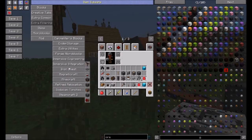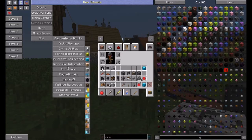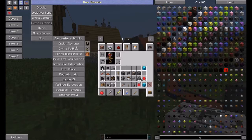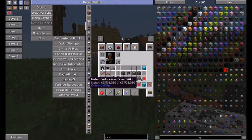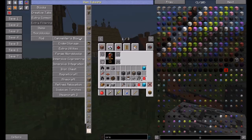I've got Magneticraft soda can torches, Steam Craft 2 relocation, iron chests for added storage, Immersive Integration, Immersive Engineering, Forge Microblocks which is needed for Magneticraft, and Extra Utilities — though I'm going to be disabling some more of the recipes in that, because I've already disabled the generators since they're overpowered.